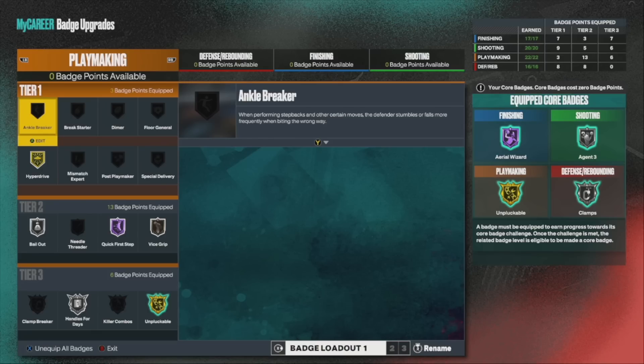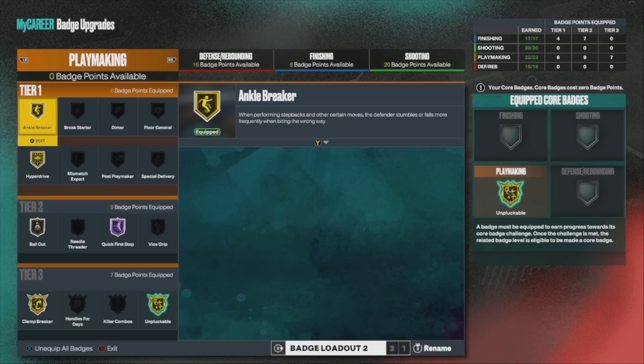Which ones you could just put a little touch on. Now as y'all see right here, I got two different badge loadouts. I got this one that I use more in the rec and I got this one that I use more in the park — just a slight difference. This one I don't have Handle for Days because in the park it's shorter possessions.